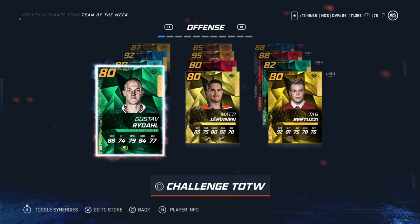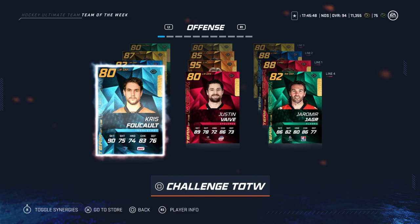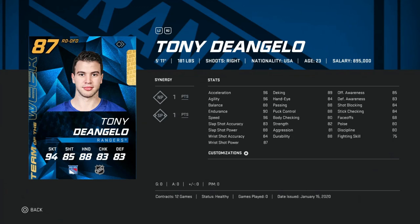Moving on, the bottom two lines feature Gustav Nyquist, Matti Järvinen, Tage Bertuzzi, Jamir Jagr, 82 overall Justin Vive, and Chris Foucoult. On defense, we've got the 87 Tony D'Angelo. He's under 6'0", which at this stage of the game is a red flag for a defenseman — you want to bump and hit at the blue line. His speed is 96 acceleration and agility as well, and his slapshot is 88 power, 83 accuracy — not terrible. This isn't a bad card if you're looking to upgrade from base cards, and right-handed defensemen are super rare, so it could be a cheap option for newer players. Anything beyond that, pass.